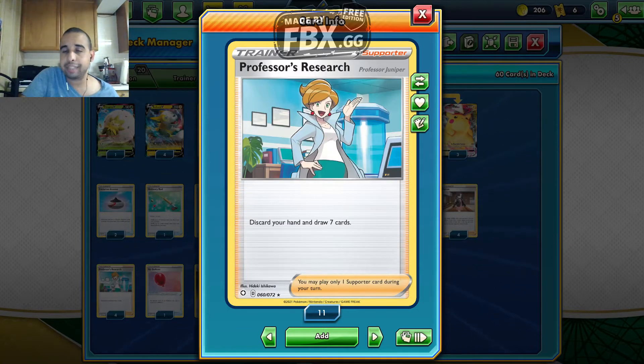We play four Professor's Research — the best draw support in the game, drawing seven cards. In the Celebrations set, there's a reprint of Professor's Research with Professor Oak, which I'd definitely like to play as well because it brings back the Gen 1 feel.